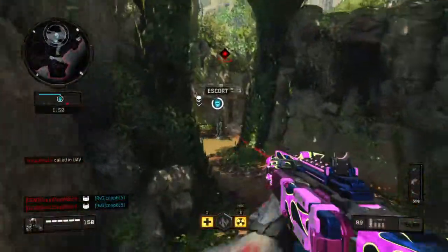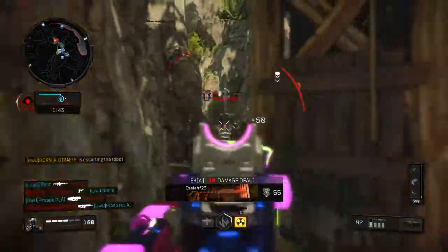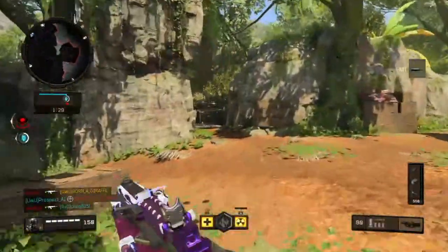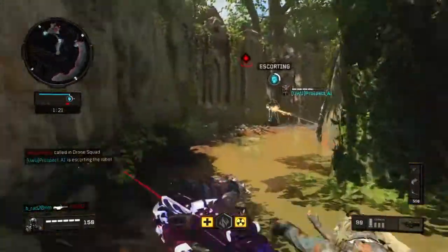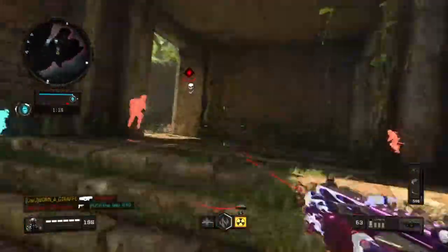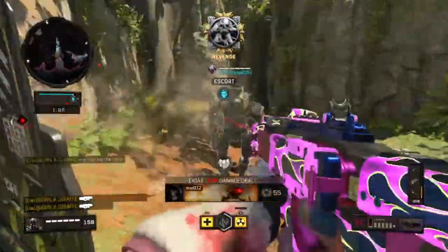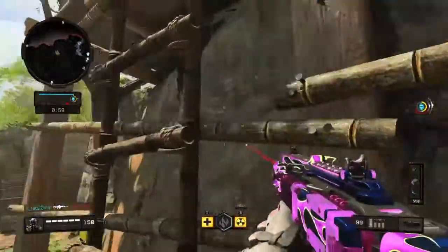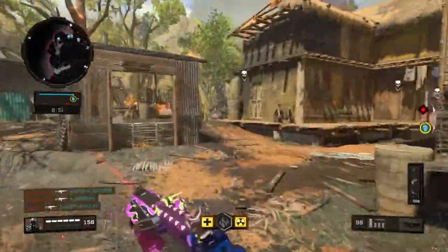Hostile UAV circling. Enemy establishing drone squad above. Hostiles are destroying our robots. That robot has been disabled. Ice Pick online. Scanning for open ports. Robot status is green.